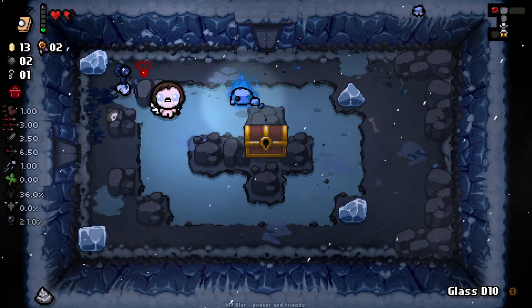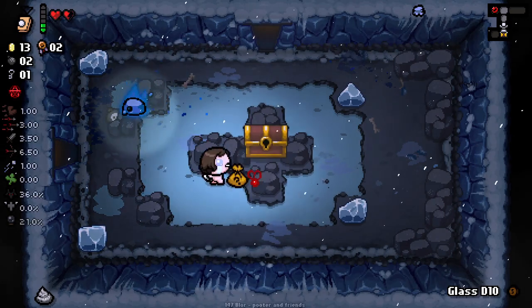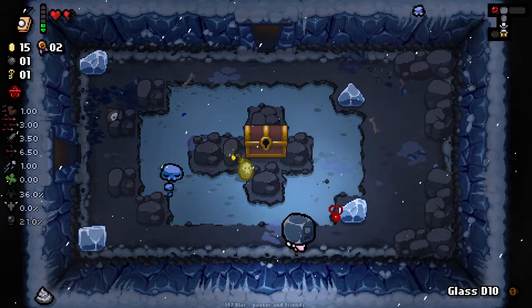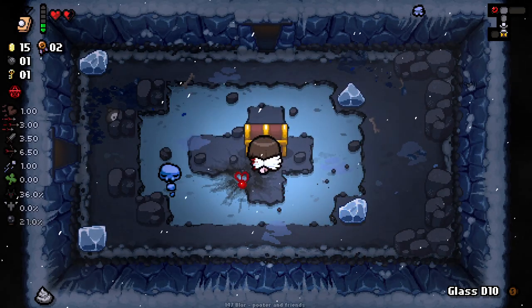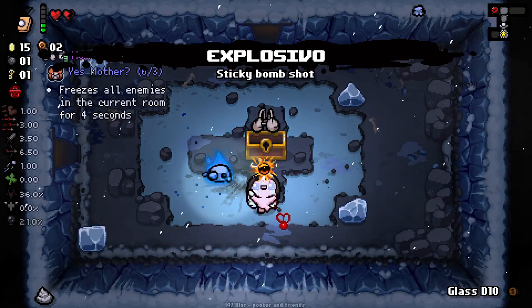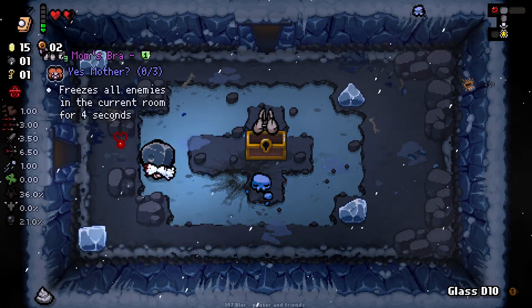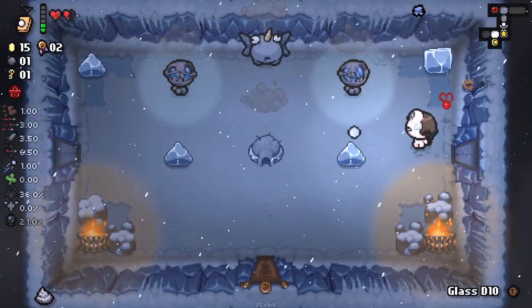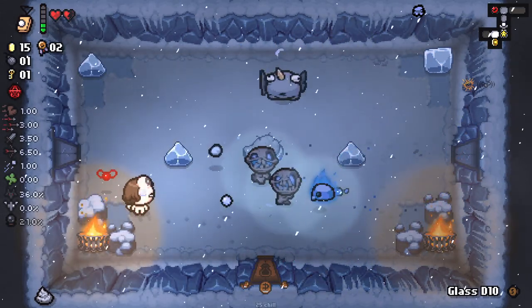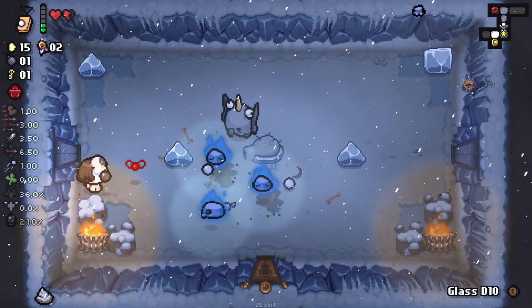I'm gonna use my orbital to do some damage here. I was just about to say I'd like to open that up, but I can't. But now I can. So I just got a golden key. Explosivo's really good. Unfortunately, Mumsbra isn't, but Explosivo is good enough for me to be really happy with getting that. Okay, let's be careful of those turrets, because they freeze you on impact, from what I remember.